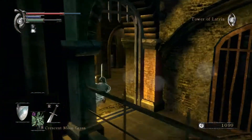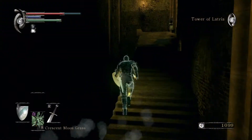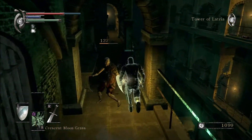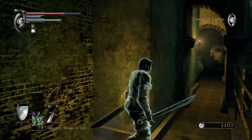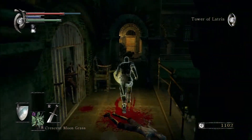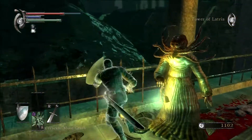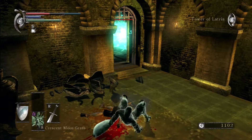I walked the wrong way there but that's not really a problem. There are these zombie skeleton things here — they're really easy to beat. You might have some problems if they surround you, but I don't think you will. These pillars are really nice for the next enemy you're going to see. There are these tentacle people and you can really hide well behind the pillars.